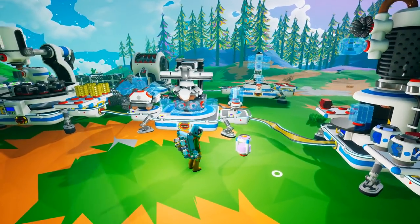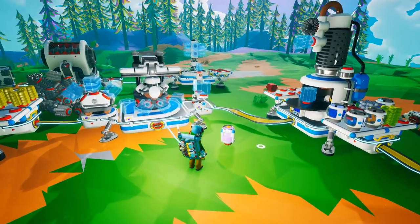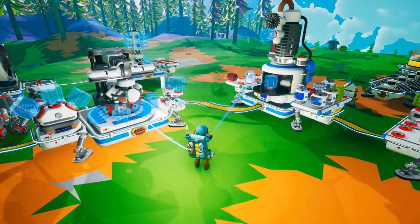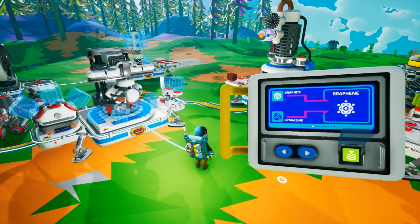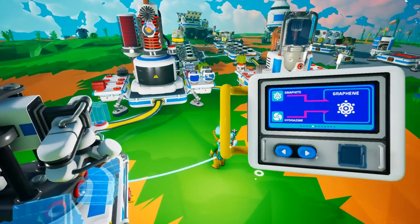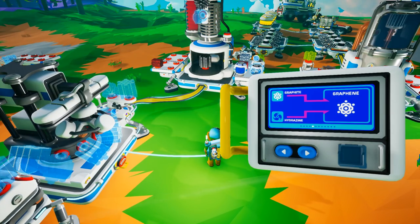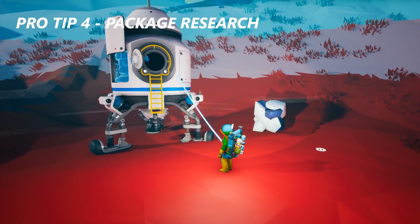Pro tip number three: don't waste hydrazine. So you went to a planet, came back, and you have a half hydrazine container — maybe a little less than half — and you're not sure if it'll take you to the next planet. Just stick it on your chemistry lab and use it to make a little bit of graphene. You can use half hydrazine to create graphene without wasting a full canister. No more wasted hydrazine.